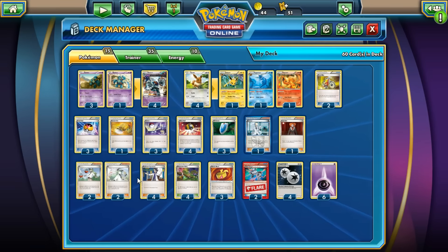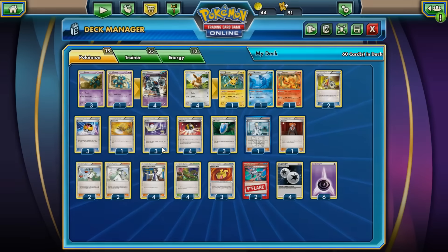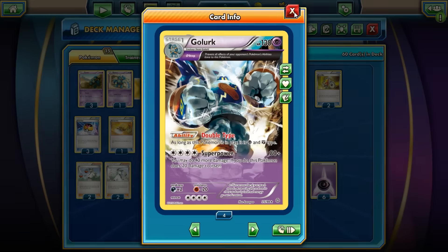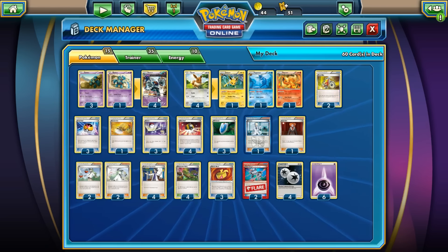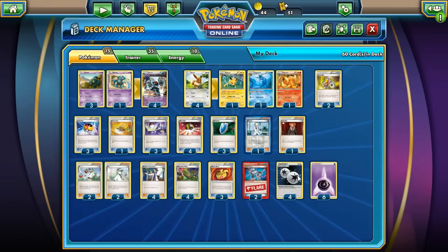We run four Ultra Balls, mostly to get exactly what you need. Three Burst Balloons, one Chorus, and the Life Center — Life Center is very important to the deck because you want to knock out things that are giving two prize cards. Four N, four Sycamore, and four Dimension Valley. Dimension Valley is one of the most important cards in the set for this deck, because four energy is a lot — but with Dimension Valley you can use one Tech energy, one Psychic energy, and one Double Colorless, which makes it much smoother.